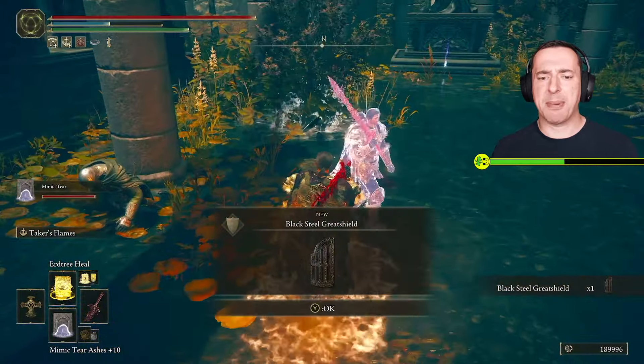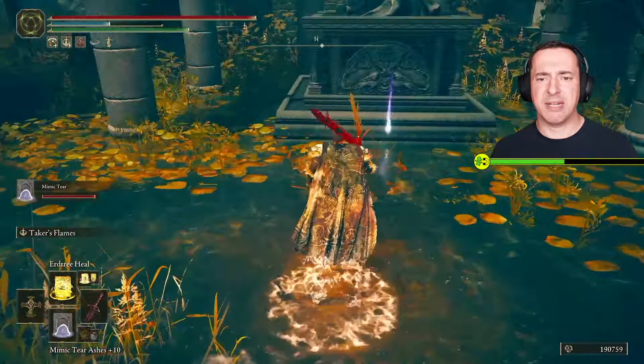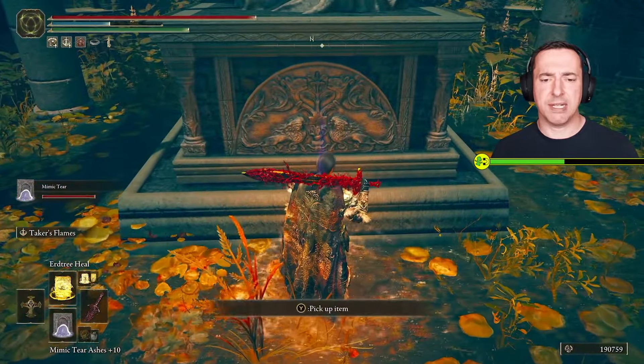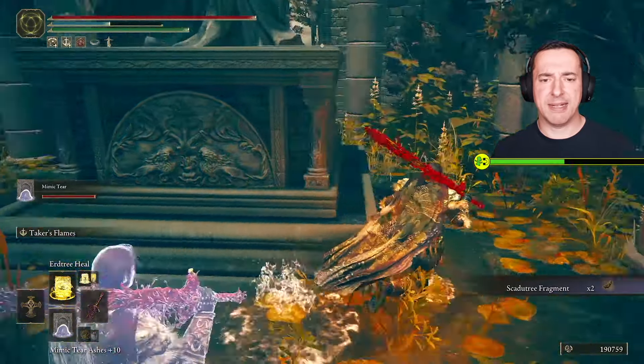The dude is done. We've got the Black Steel Great Shield. And then over here is the big thing that we're after, which is these fragments. If we pick this up, you can see we've got a Scadutree Fragment. Happy days.